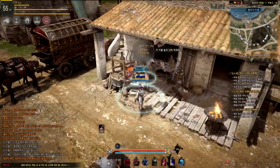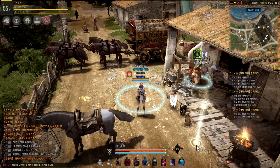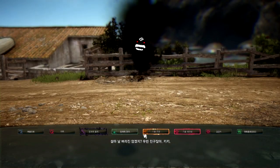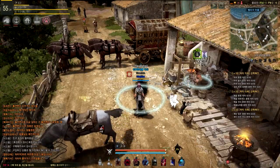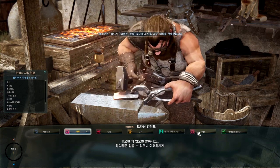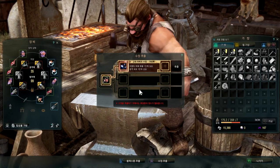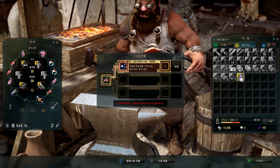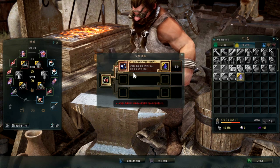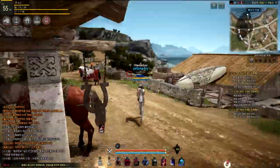I've already shown this in my old video about Elshantino socketing. It's easy — you don't call the Black Spirit; you need to go to the blacksmith, then go to the appropriate section, choose the right option, put your crystal in, right-click on the Essence of Black Spirit, and you take back your crystal without it being destroyed.